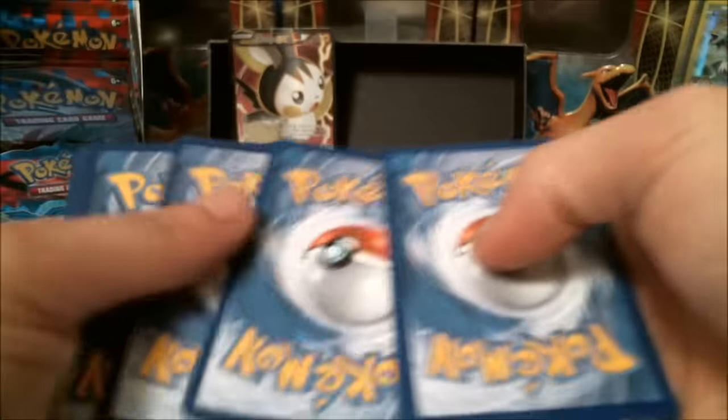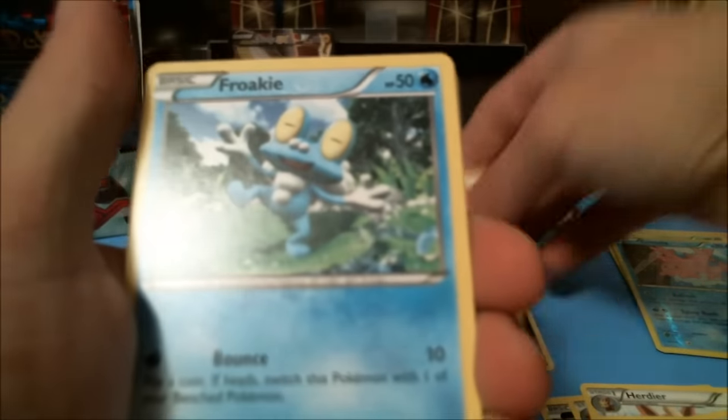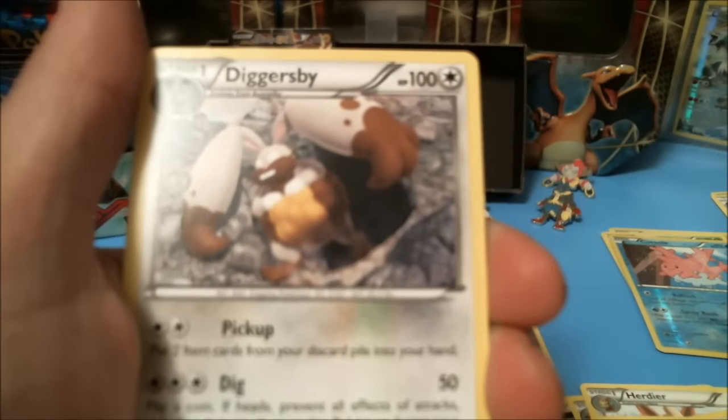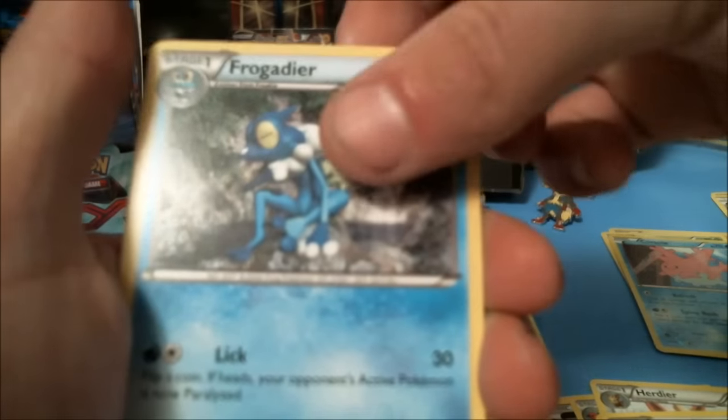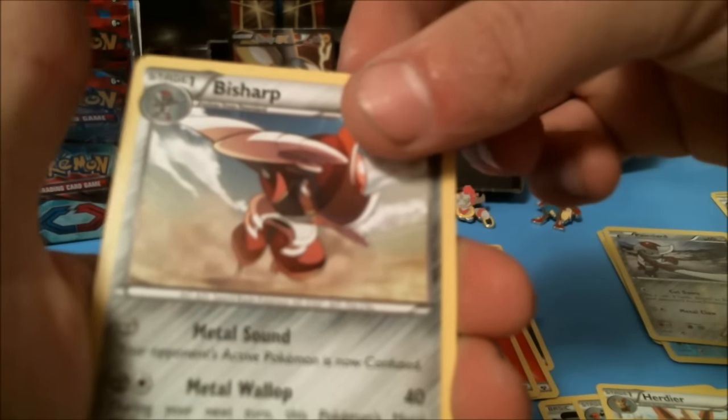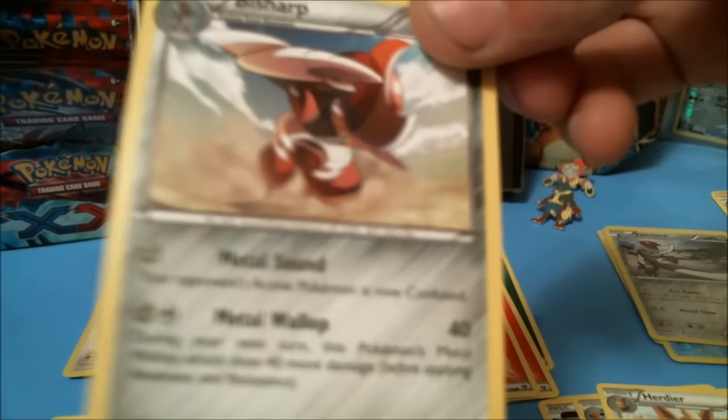Last pack: another Fire Energy, Froakie, Skiddy, Shellder, Fletchling, Diggersby, Shadow Circle, Frogadier, Pawniard reverse holographic, and a Bisharp non-holographic rare.